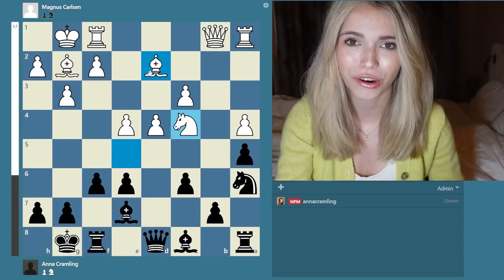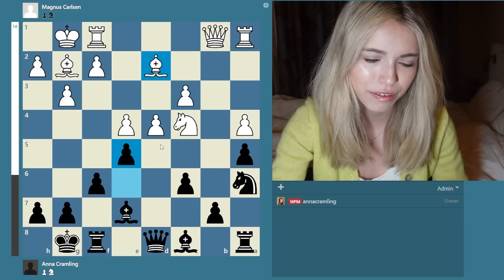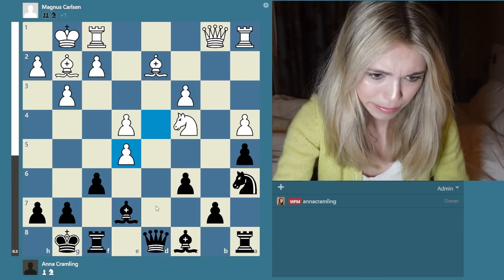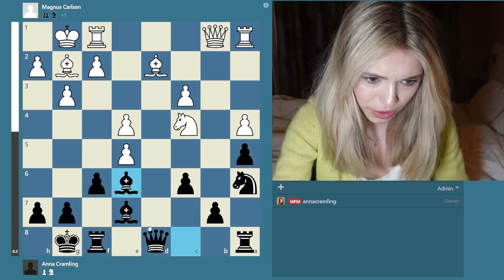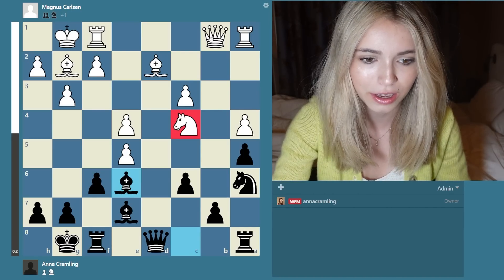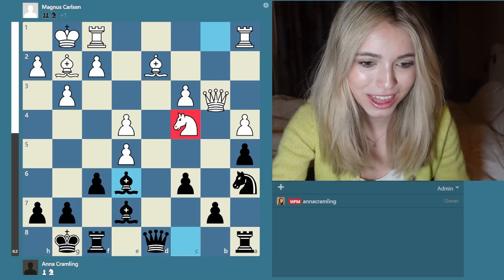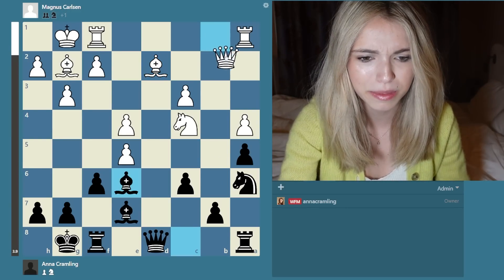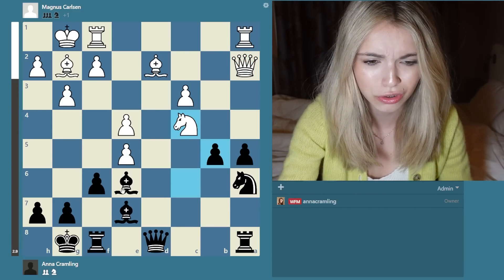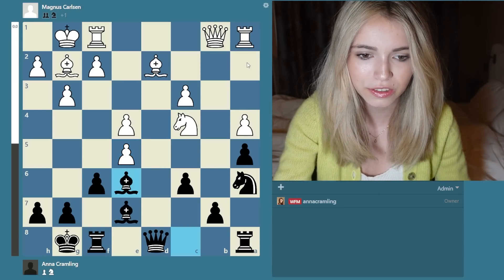So I went f6, and when he played knight takes c4 I was pretty sad because I realized my mistake. Then I went e5 with the idea of pinning - I'm pinning the pawn. I don't think pawn takes pawn is possible because bishop e6 is very strong - I'm threatening the knight. If something like queen b3, I'll just go knight c5 and it'll be very strong. And if something like queen a2, then I can probably just go b5 and pin the knight. So pawn takes pawn was just not possible because of bishop e6.